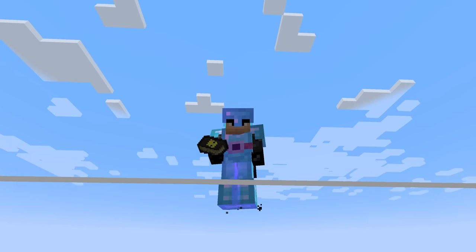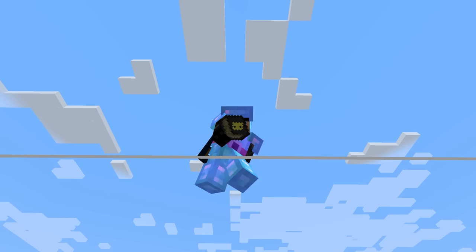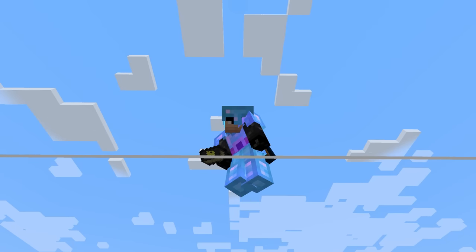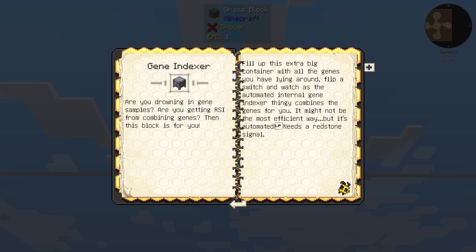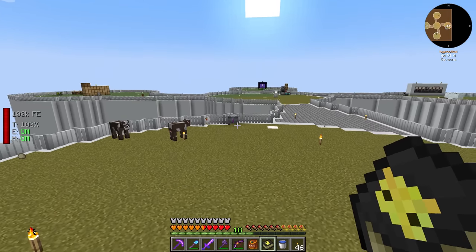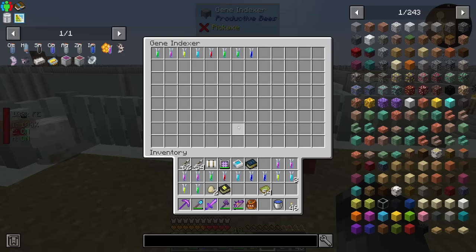Welcome back to another episode of All the Mods to the Sky. I've been doing some reading on the bees and discovered that the gene indexer needs a redstone signal to automatically combine. So if we come in here and place a redstone signal and start placing these genes in, they're automatically combining.